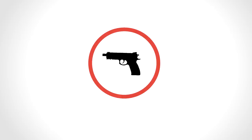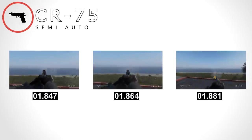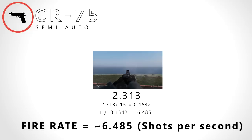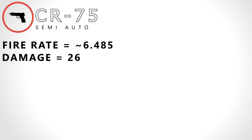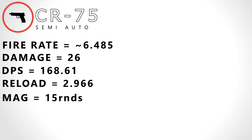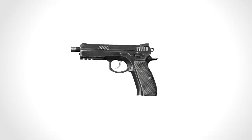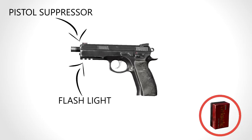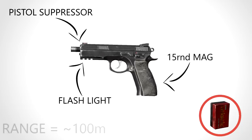Here we have the CR-75. This is its fire rate — shooting 15 rounds in an average of 2.313 seconds, giving us a fire rate of 6.485 rounds a second. Dealing a base damage of 26, which gives us a DPS of 168.61. With a reload speed of 2.966 and a mag size of 15, this gives us a DPM of 4,407.59. The CR-75 shoots the 9x19mm round, takes a pistol suppressor as well as a pistol flashlight, has a 15-round mag, and has a realistic range of under 100 metres.